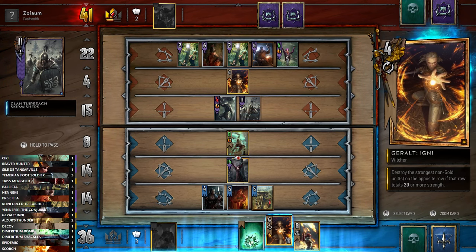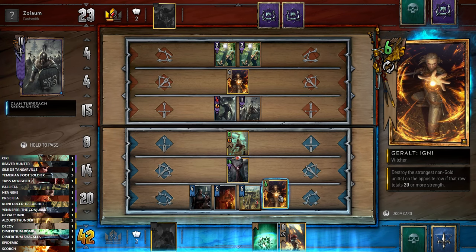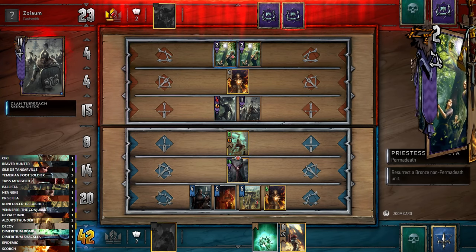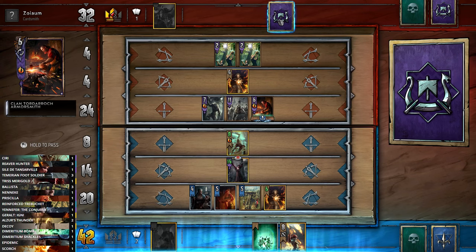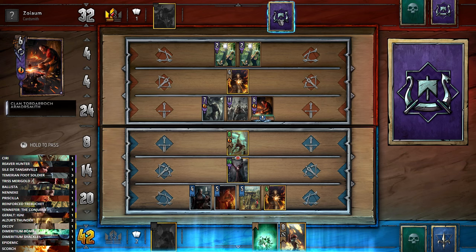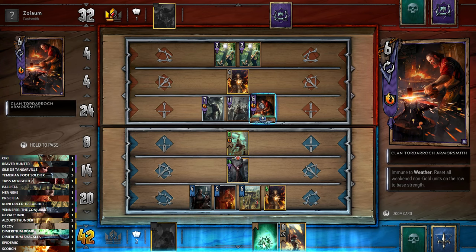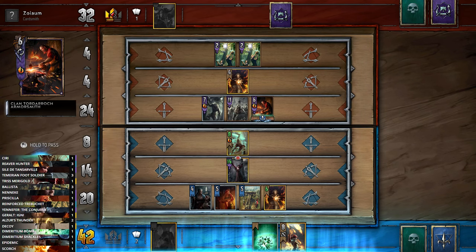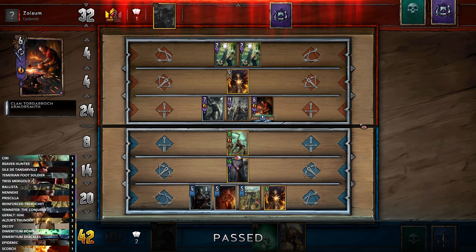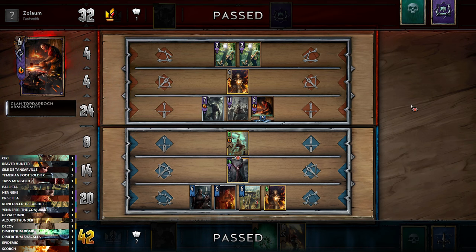We're really just stalling here — we can't afford to pass until our opponent has actually played everything. We can now get rid of 18 strength with our Igni — worth 22 value total. I think we should pass now. The Morkvarg comes back, but he must be running low on resurrects at this point. The question is whether that last card is worth 10 points. I feel like if they had it they would have played it by now — we'll call the bluff and pass.